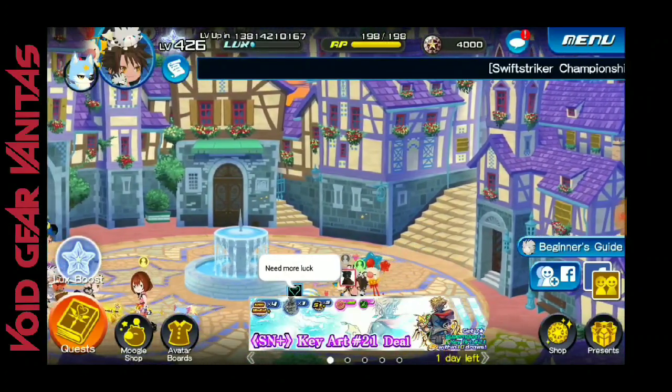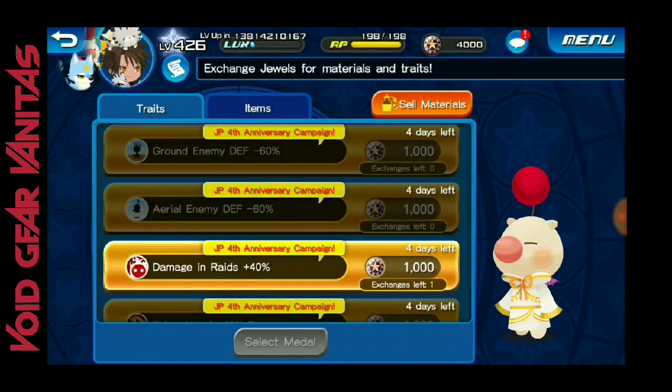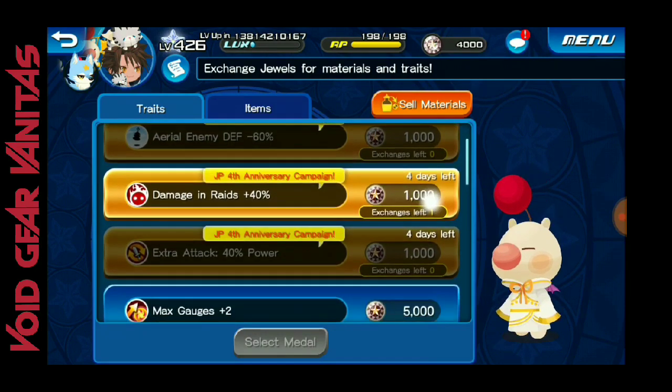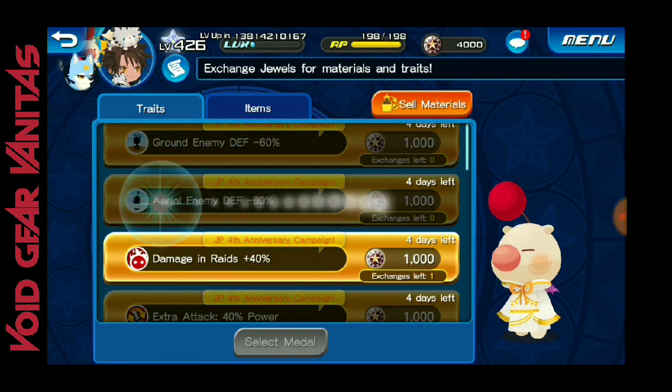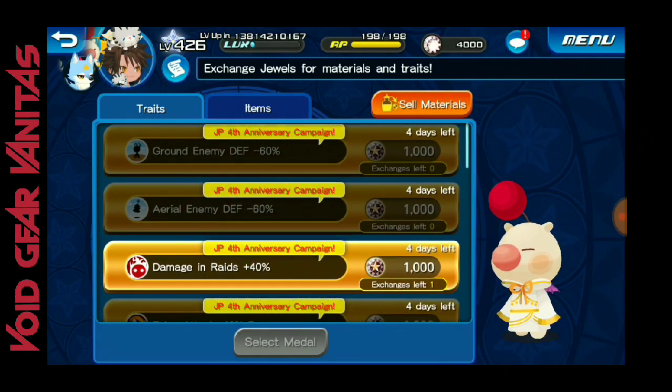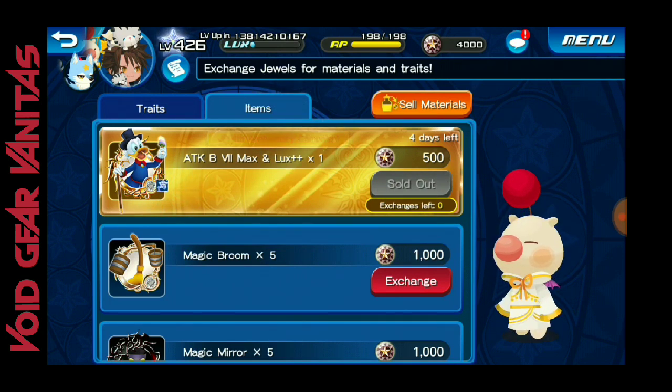VIP is another thing we'll touch on. We're going to drop into the Moogle Shop and explain how it basically works. Every week they give you like certain traits and also skills that you can purchase within a time period. I think you have to be VIP for this.